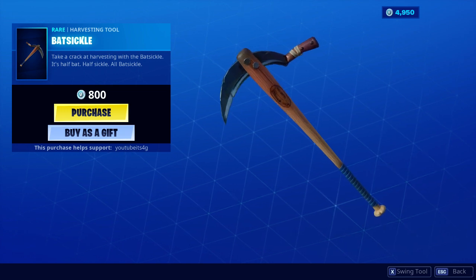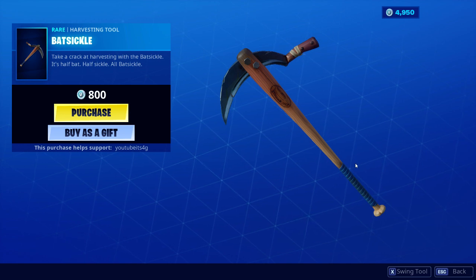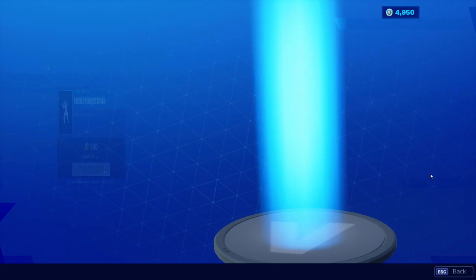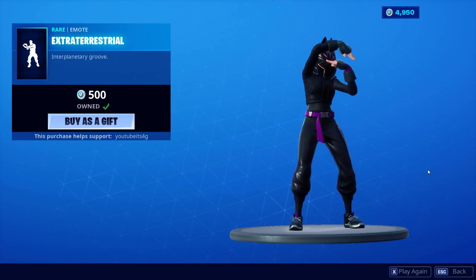Batsicle — an OG harvesting tool, so it makes sense that it's in the shop for a brand new Season 10, because we're kind of going back in time. We also have Maven, which is a decent skin — any Headhunter skin is decent and I like the back bling. And Extraterrestrial, which was just in the shop like three days ago.